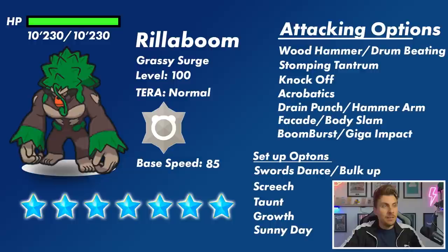For Normal type attacking moves, Facade doubles in power if the target is affected by a status condition, and boosted by its Normal Tera type on top of that it could be quite powerful. Body Slam has the added bonus of potentially paralyzing the opponent. Boom Burst is being talked about a lot — it's a special based attacking move that hits all targets, and it fits the narrative of Rillaboom being the musical, drummer Pokemon.